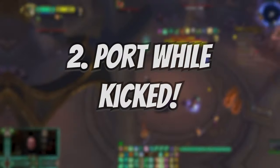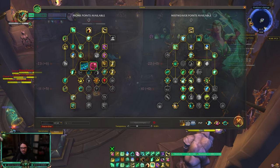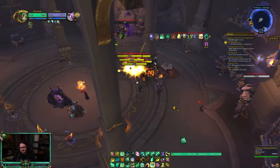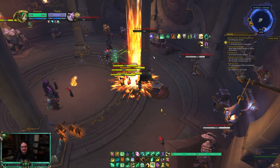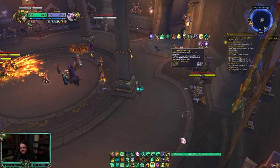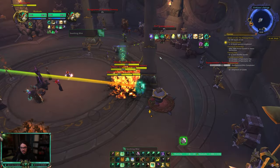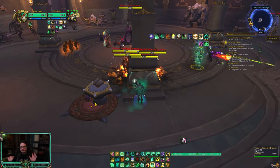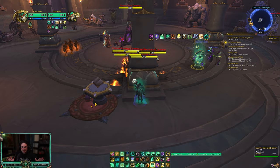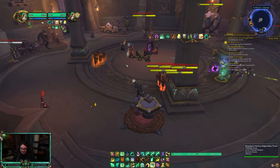The second tip is about your port. You have two ports with Escape from Reality right now. I don't know if this is a bug — it might be — but it's been in the game since Shadowlands. If you use a port and you have the Escape from Reality buff and you get kicked, you can use your second port to get away. I definitely haven't been using it for the past few years, but until they patch it, you can use your second port from Escape from Reality while you're kicked.